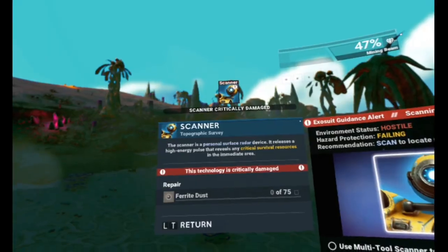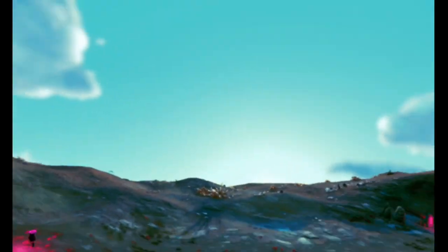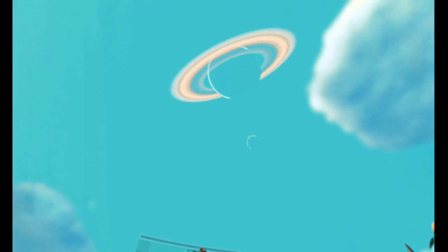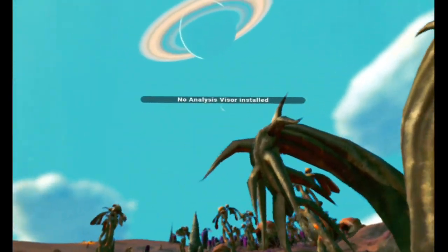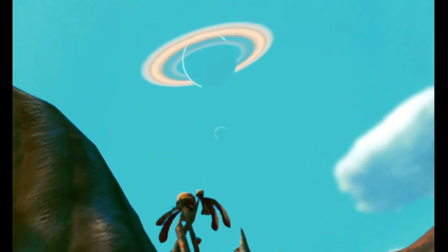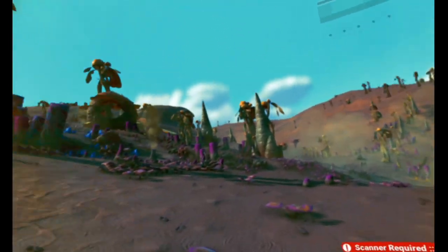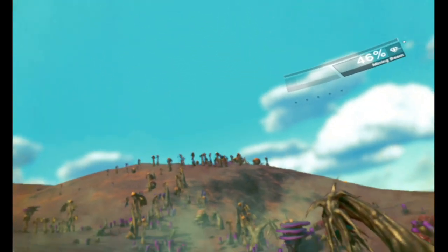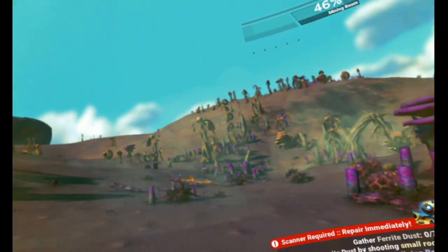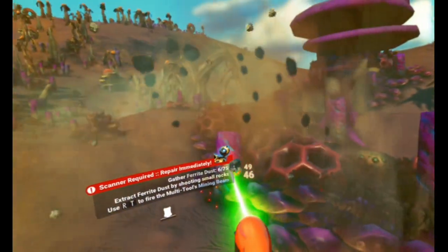Set phasers to stun - technology is critically damaged, ferrite dust required. Okay, we need ferrite dust. Oh my god, wow - it's a ringed planet! That's so rare, really. In space, as a general rule of thumb, that only really happens to young star systems because a young planet only has stuff floating around it. You only have the debris floating around the planet when it's been around for a short period and hasn't had time to clear it - but obviously in galactic timescale that can still be millions and millions of years, which is why Saturn still has rings.